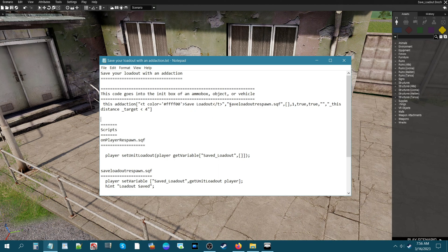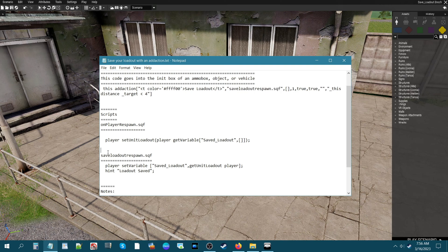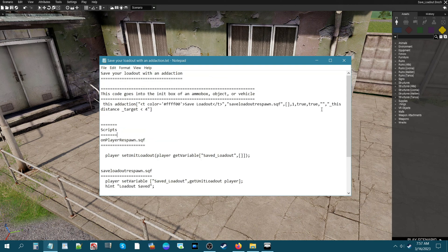Next, here we have the script that's going to be called in order to save your loadout. You can change the name of the script to whatever you want, just be sure that if you name it 'save loadout', this code says the same thing — otherwise the add action won't work. At the end of the add action, 'distance 4' means you have to be within four meters of the ammo box to see the save loadout option.